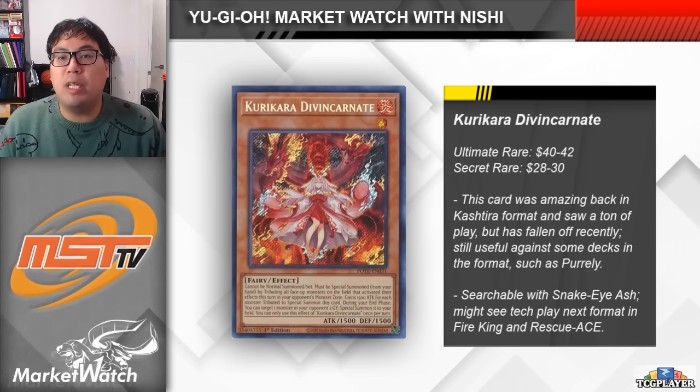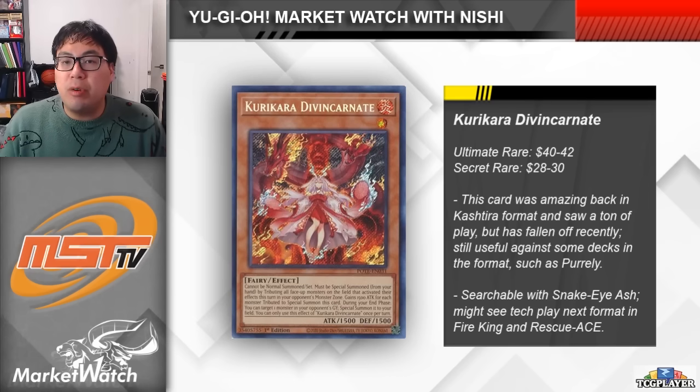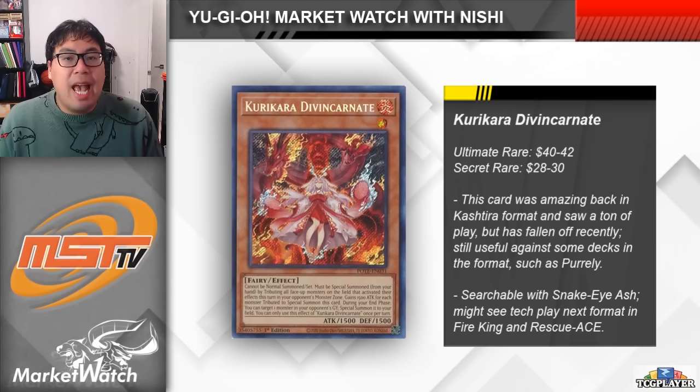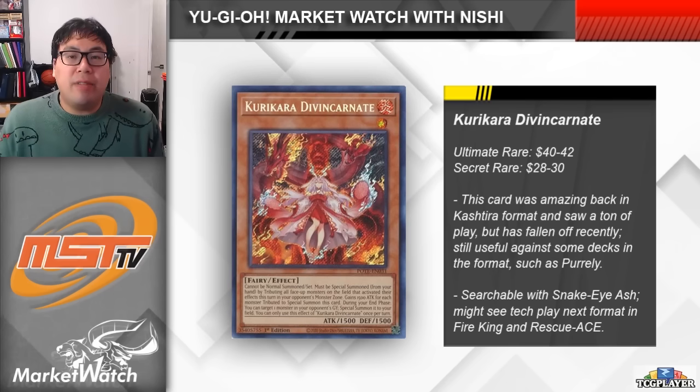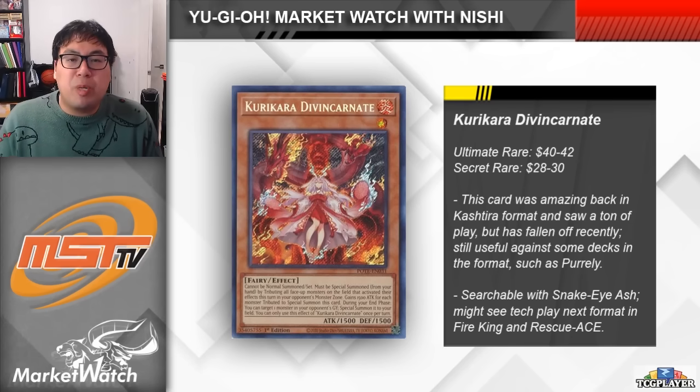Up next is a level 1 fire monster that's actually a search target for Snake Eye Ash — it's Kurikara Div Incarnate. A couple of formats ago, this card was seeing play absolutely everywhere. When Kashtira was the best deck, this card could eat up Shangri-Era and a Rise Heart, and not only did it free up your zones, but it also got really big, and a lot of the time could just win you the game with one attack. Its effect is pretty simple — it's kind of like a Lava Golem where you tribute all of your opponent's monsters that activated their effects this turn, and then it gains 1500 attack points for each. Recently though, this card hasn't been seeing that much play — it was good against Kashtira, but that was really it.